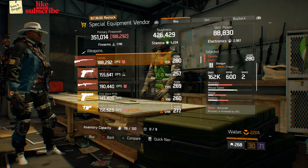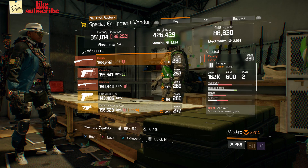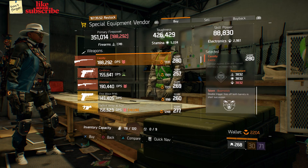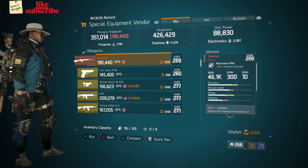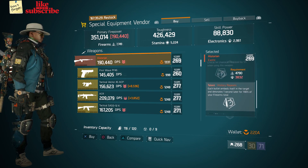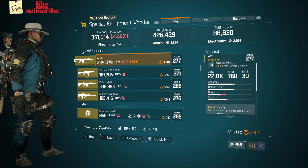For our next gear items, head over to Camp Clinton. The special equipment vendor has a Cassidy with a gear score of 280, it has 334 stagger, and the talents are Accurate, Ferocious, and Boomstick. Also here we got a Historian with a gear score of 269, it has 168 percent headshot damage, and the talents are Capable, Fierce, and Historian. Also here we got a CR with a gear score of 277, it has 18 enemy armor damage, and the talents are Deadly, Fierce, and Accurate.